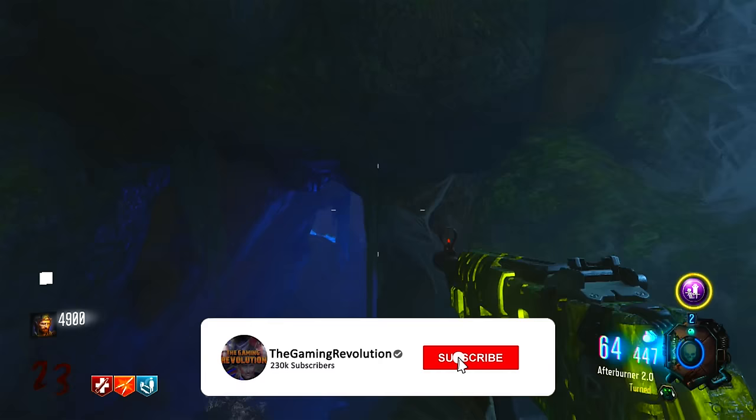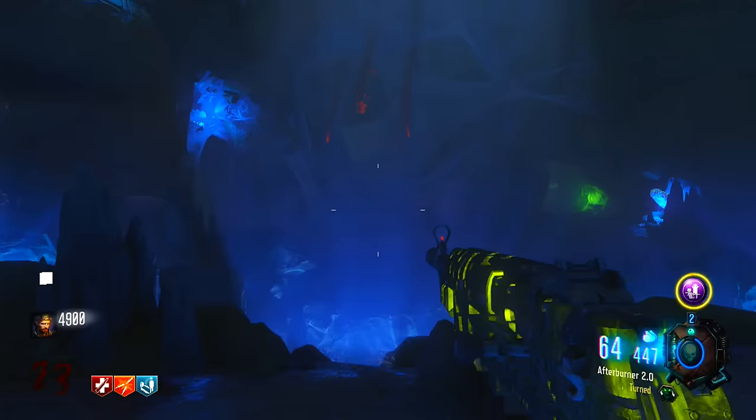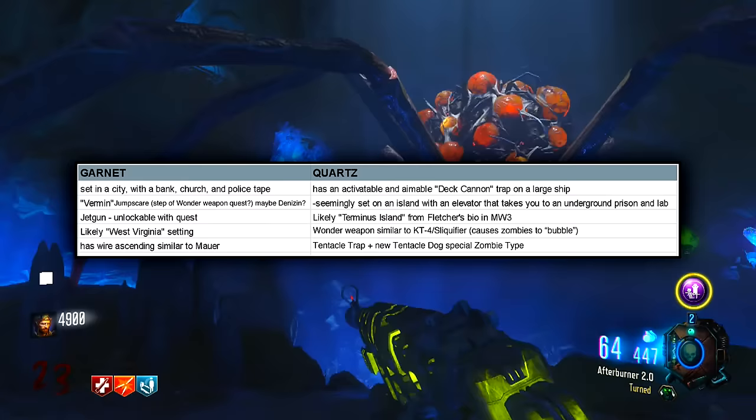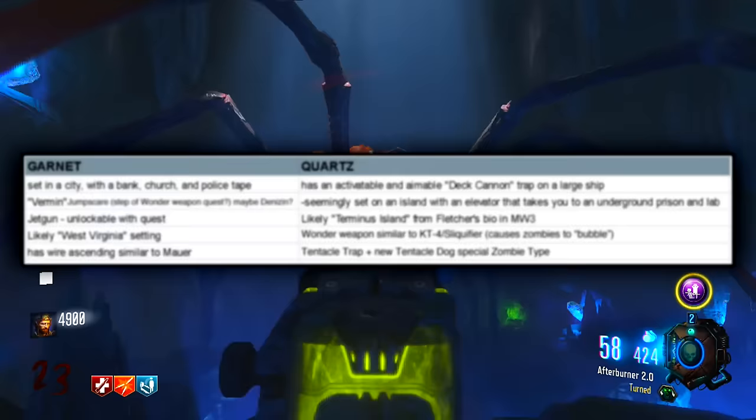So as you know, according to the leaks so far, it seemed like we would be getting two Zombies maps on launch with this game — the return to round-based — because two different maps have been found in the files of the Call of Duty HQ, one codenamed Garnet and one codenamed Quartz. These maps are backed up from in-game information inside Modern Warfare 3 and Black Ops Cold War.